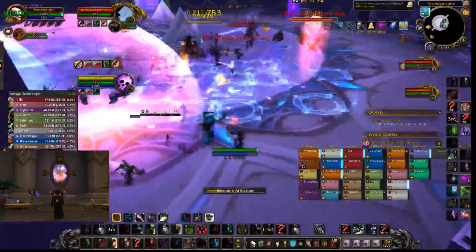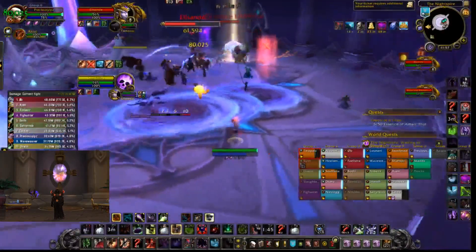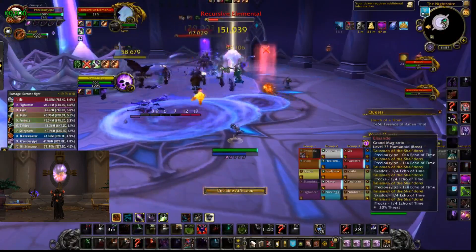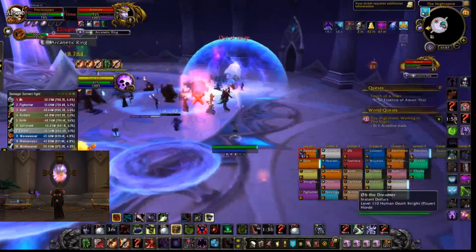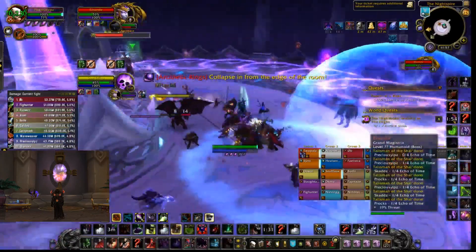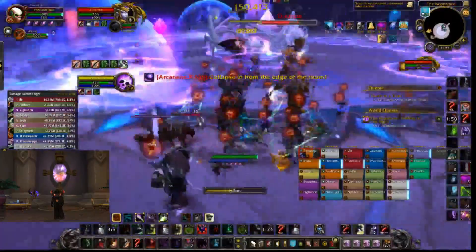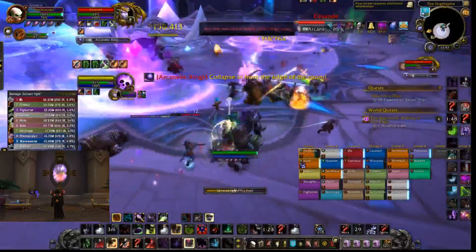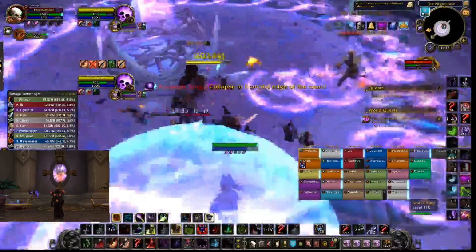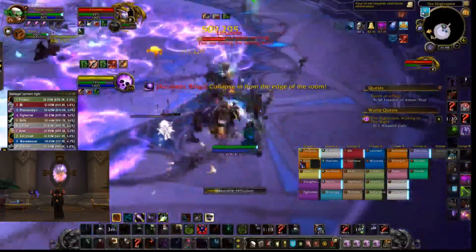One speeds up time and one slows down time, and this is not only important for you to do more damage with the cast speed buff, it's also important because she does an ability called Arcanetic Ring. Orbs spawn around the room and collapse towards the center, and when they move through these circles they either slow down or speed up, corresponding to the color of the circle. This allows a gap to form for you to move through so you won't get hit. So make sure you're killing these adds — they're very high priority.